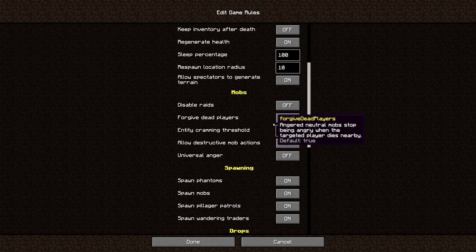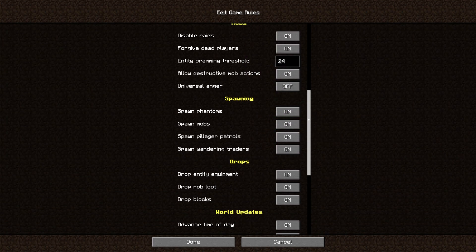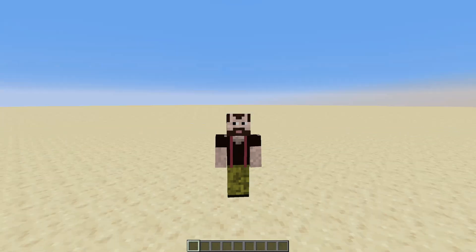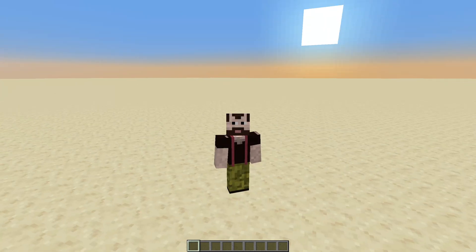Game rules — we don't want raids, we don't want phantoms, mobs, pillagers, patrols, wandering traders, time of day, update fire, weather. Done. As you can imagine, I've been doing this many, many times. And now we have a world.